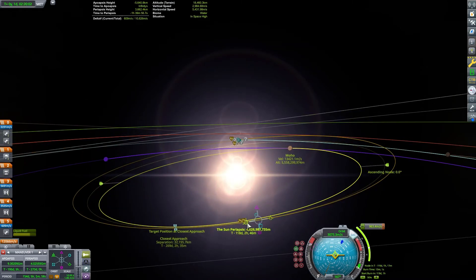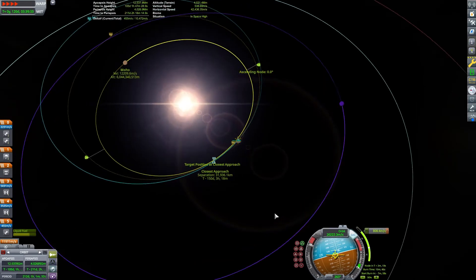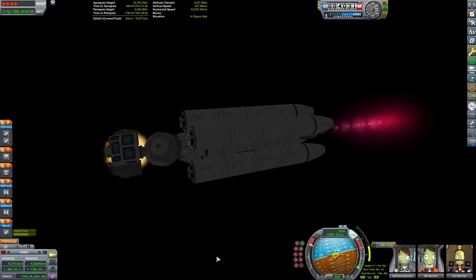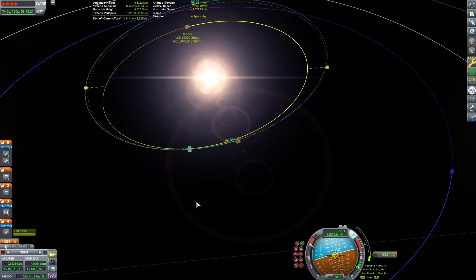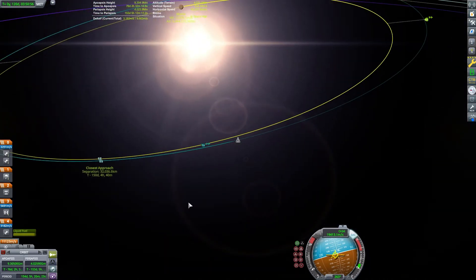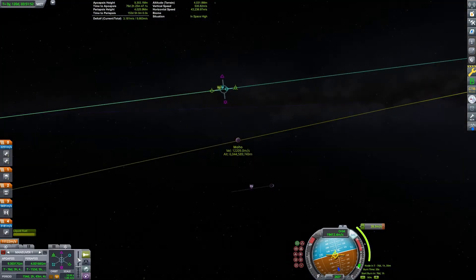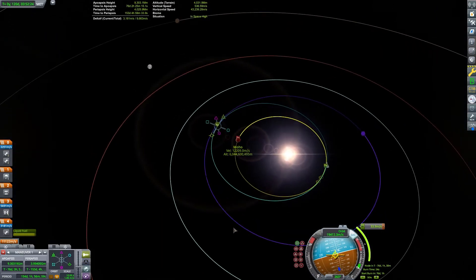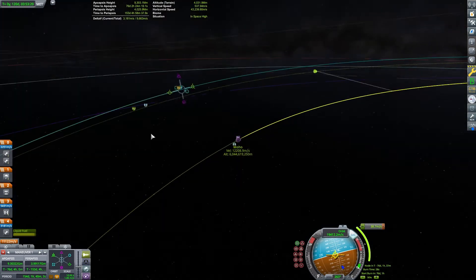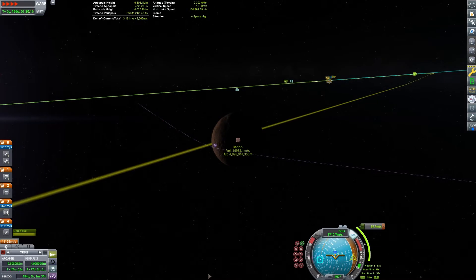Now I'm going to play around with my maneuver node and try to lower my orbit around the sun on the far side. This will have the added advantage of reducing my velocity relative to Moho, so that when I make my injection burn to get into orbit around Moho I won't have to do as long a burn. Sometimes you can come into Moho so fast that your orbital insertion burn actually has to start before you're even in Moho's sphere of influence, which gets a little tricky. Now I'm setting up my maneuver node to get a good close encounter.